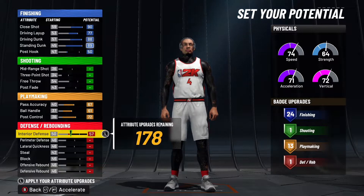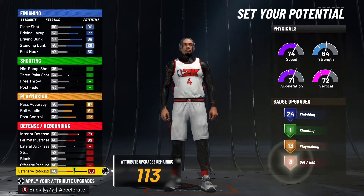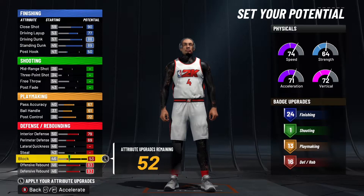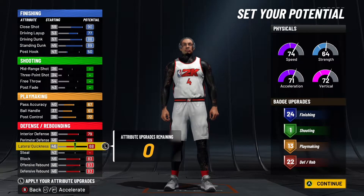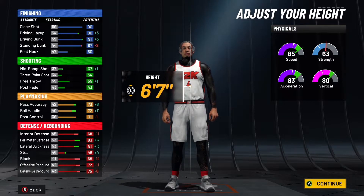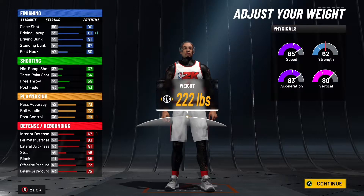Okay so interior defense, perimeter defense, we're gonna go down to defensive rebound, offensive rebound, block, and then lateral quickness. So we get 24, 1, 13, 22 - that's pretty good. This one is 6'7" and both of them are 6'7", but y'all gonna see the difference between this one and the other one. The other one has better defense, and this one has better finishing and playmaking. Lowest weight so we can be the fastest.